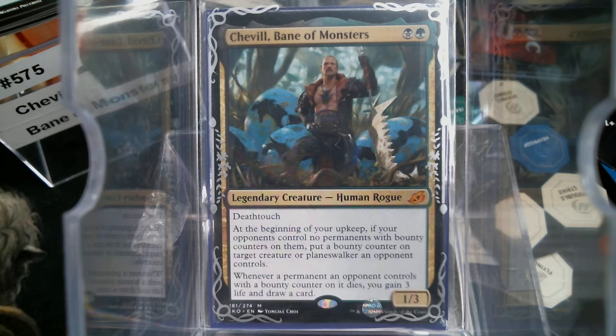For a black and a green, we get a 1/3 Human Rogue with Death Touch. At the beginning of your upkeep, if your opponents control no permanents with bounty counters on them, you put a bounty counter on a creature or planeswalker they control. And whenever a permanent with a bounty counter on it dies, you gain 3 life and draw a card. This works phenomenally well with that Tempest card, Bounty Hunter, because it puts a bounty counter on. Pretty sweet.